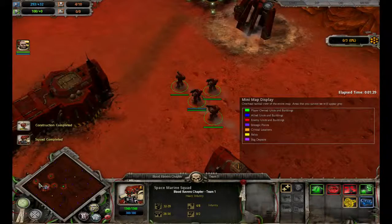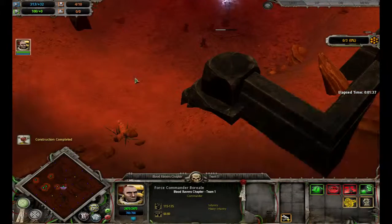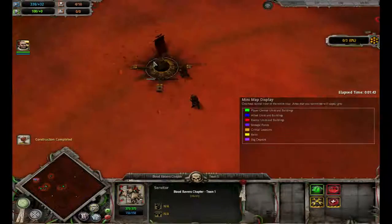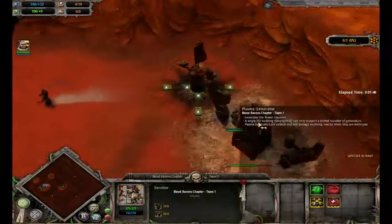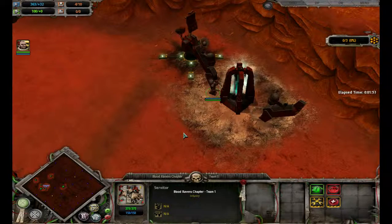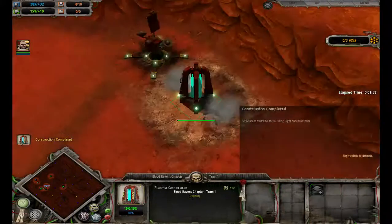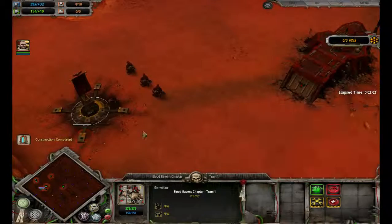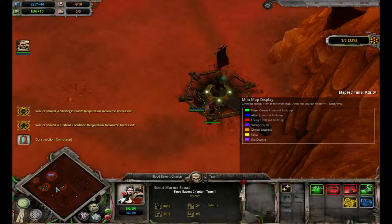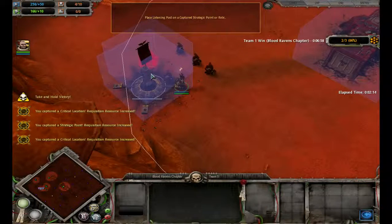There's only three critical locations on this map. And this one is actually really easy to beat since the Necrons are always, usually always the ones to have it. Their only unit that can capture points is their Builder Scarab, so it's their Builder — they can get five Builders — and it's the only unit that can capture points or build anything whatsoever. Their Warriors can't just walk up and take it over.